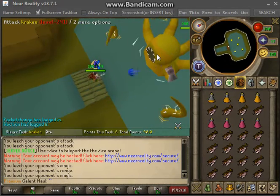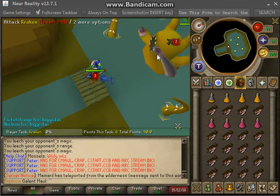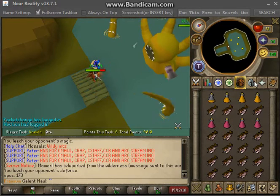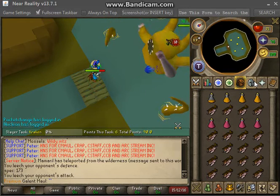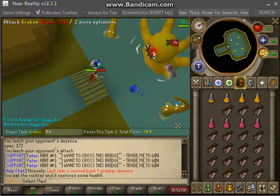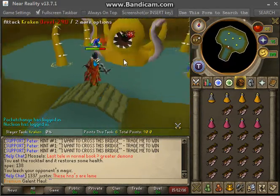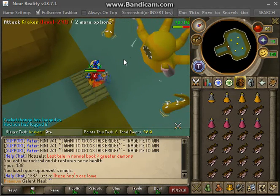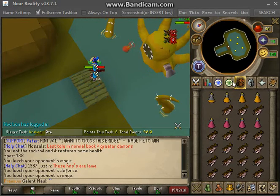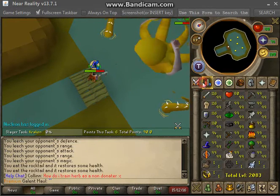Then you're just gonna focus the Kraken. He's actually hitting now — that's new, he usually never hit. It almost might be beneficial to kill the tentacles now since he actually hits. I've only used one food so far so it ain't too bad, but it does hit a lot harder now than what it used to.